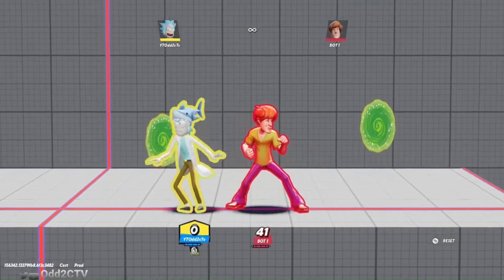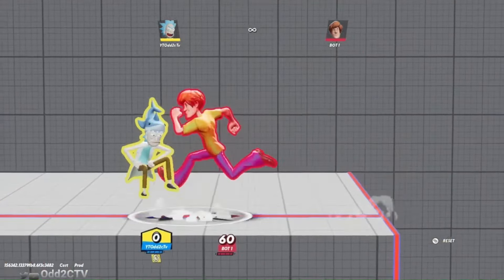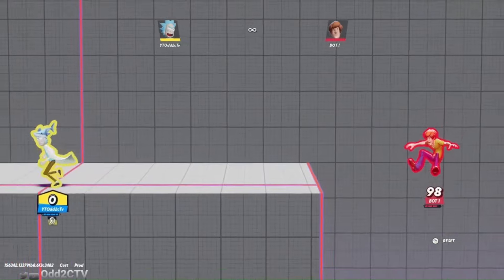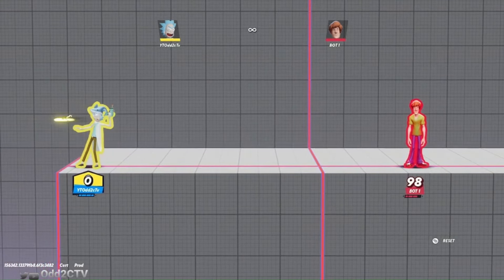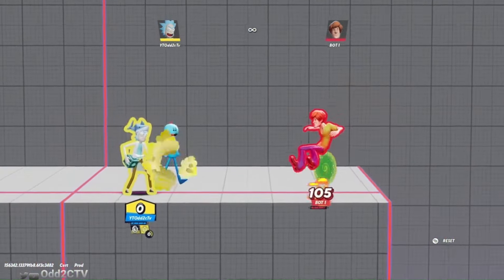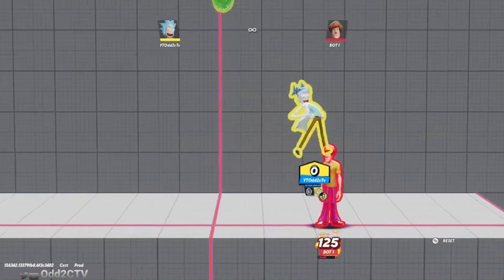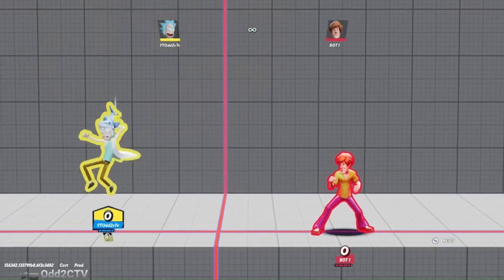You can send Mr. Meeseeks through the portal, and teammates can send their projectiles through it too. You can do one-two, shoot rocket through portal to get a rocket follow-up. Set the portal up so your opponent is between you and it, so they always have to worry about what's coming through. You can turn around and shoot through the portal to knock opponents toward you. In team fights you can set the portal across the stage and send Mr. Meeseeks through. A lot of people use portal to recover since it lets you get back to mid-stage easily without using your jump.